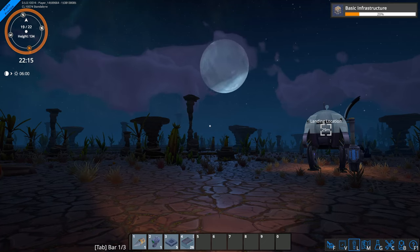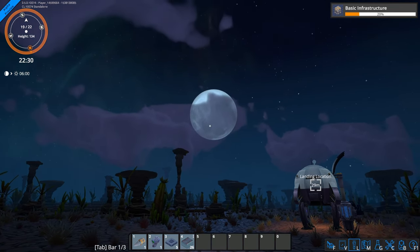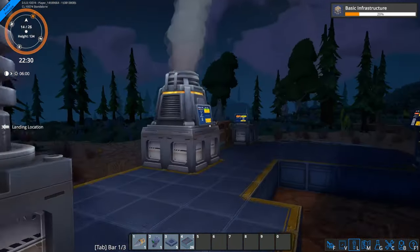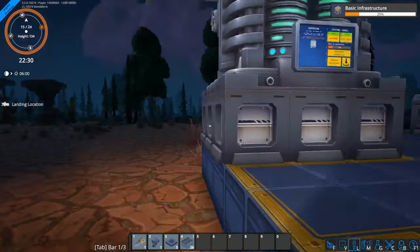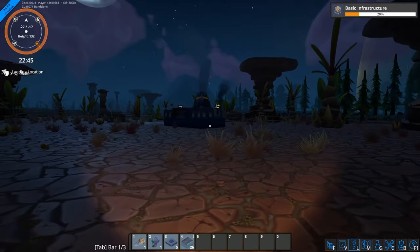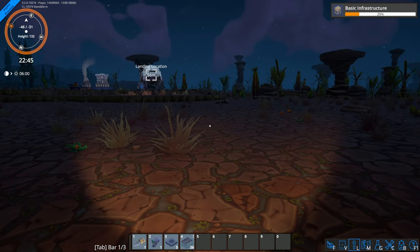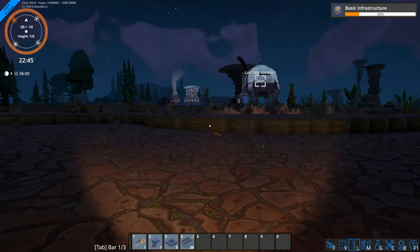Hey everybody, this is Glidercat and it's time to play. We are back in Foundry — I'm just watching the moon rise up in the sky, that looks pretty cool. Between episodes I was having some issues with the sound on my microphone, so while I was tweaking it I produced a bunch of technum rods and xenopherite plates. We've got a lot of equipment, and what we want to do this episode is get to automating the first science packs.